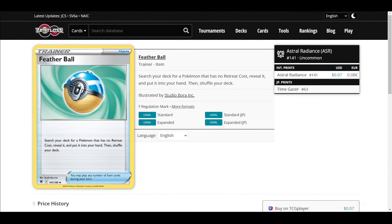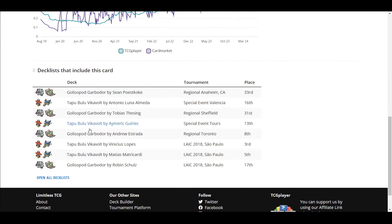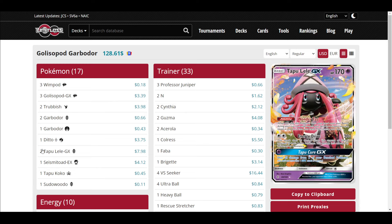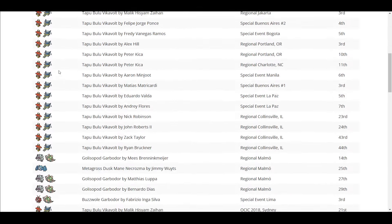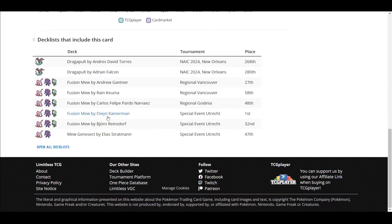Next I'll do Feather Ball and Heavy Ball. Feather Ball searches your deck for a Pokemon with no retreat cost, reveal it, and put it into your hand. Heavy Ball searches for a Pokemon with a retreat cost of three or more. These are both kind of weird. Heavy Ball is played in things like Golisopod-Garbodor — Wimpod has a high retreat cost.